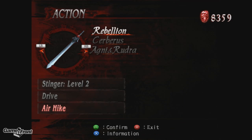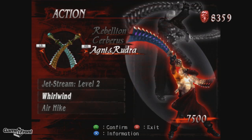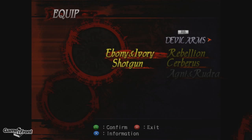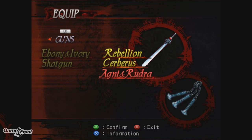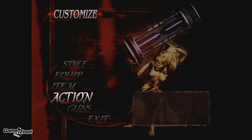Let's change my style to Royal Guard, because someone was asking to see it. Let's get something for Agni and Rudra - I'll take Whirlwind. This basically lets me launch enemies into the air, I think. Equip. There we go. I think that's good for now.